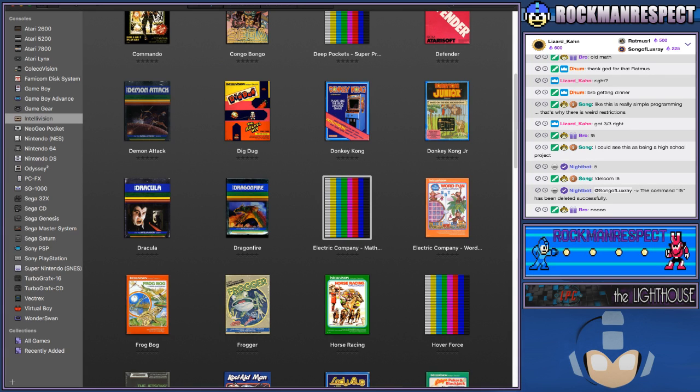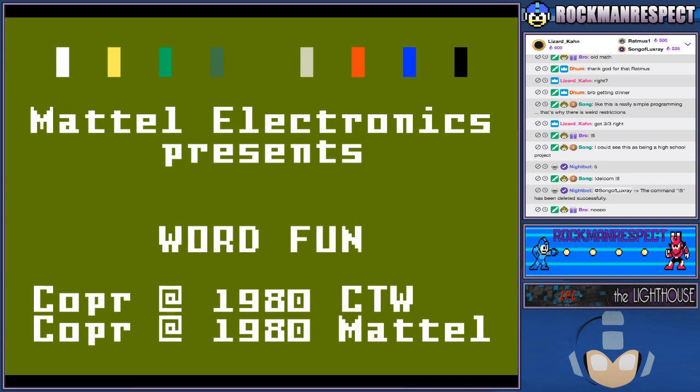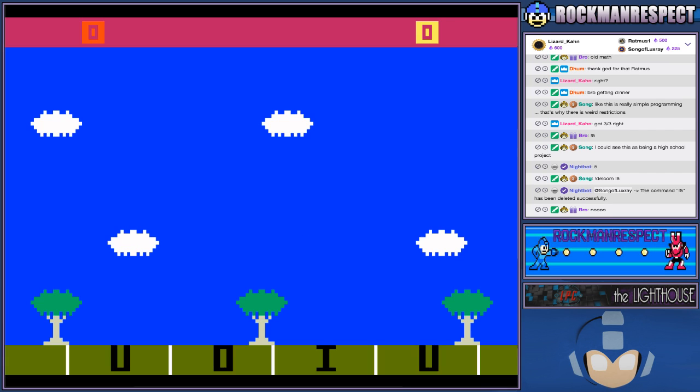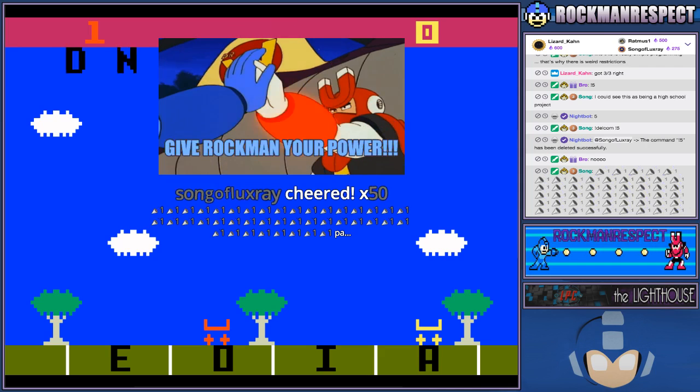We beat Electric Company Math Fun. Now, what the hell is Electric Company Word Fun? Let's find out. Choose a game: Crosswords, Word Hunt, or Word Rockets? What the hell is Word Rockets? I'm shooting — hold on. I'm shooting letters? At other letters? Oh my God. My powers!